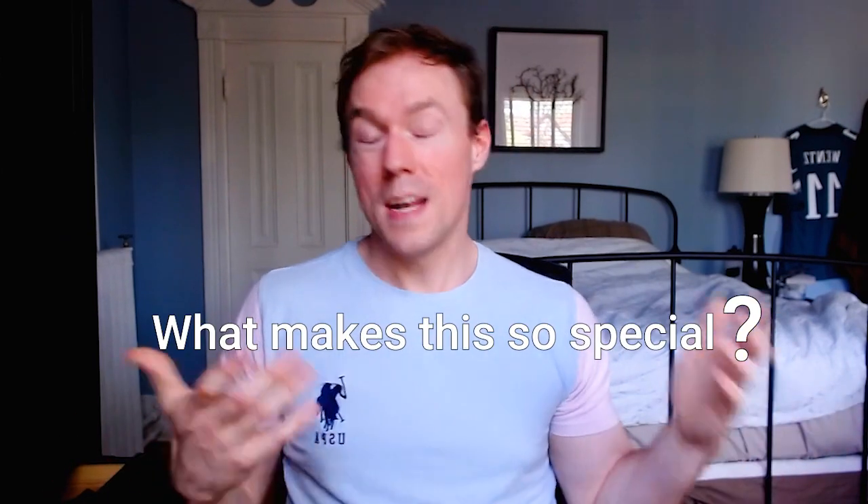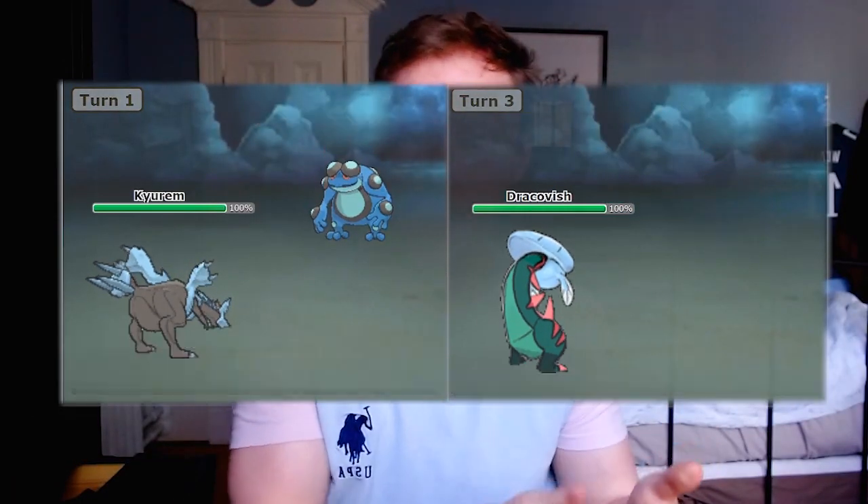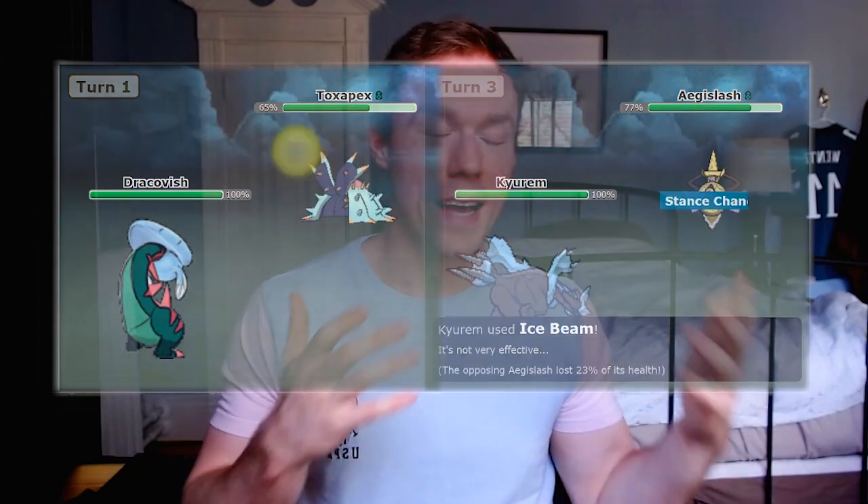On the surface that's probably pretty underwhelming. You'd probably be right to think, isn't that how all team building works in Pokémon? What makes this so special? And really, I'd say exactly — all offensive teams should work together to smash through all enemy Pokémon's walls, and all defensive teams should be impervious to those walls. Using offensive and defensive cores are just a means to achieve those ends.